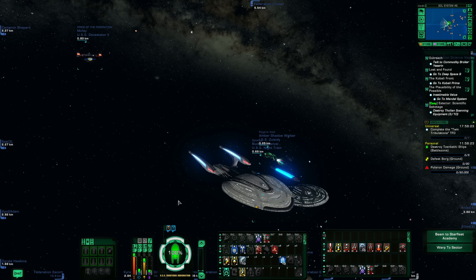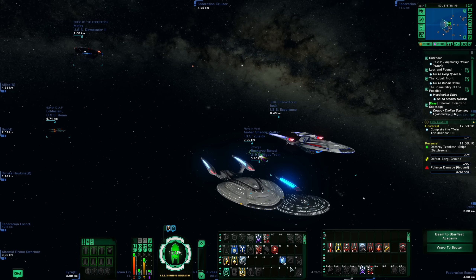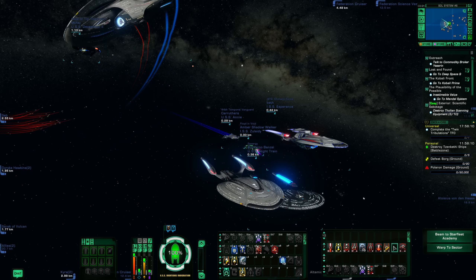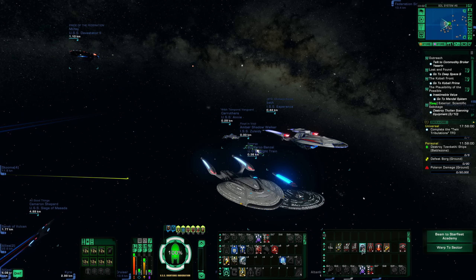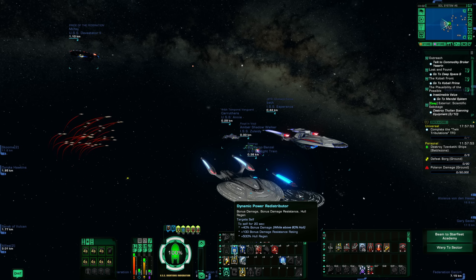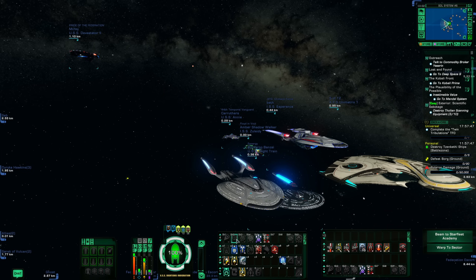I've started to expand mine somewhat, but at a minimum, setting up a basic spam bar for abilities you want up and running all the time is very useful. For instance, this is a beam overload build. My number seven bar is connected to my space bar — it also fires all my weapons. As I'm playing, I'm just clicking this and it keeps those abilities up as much as possible. For things like universal consoles with longer cooldowns that you want to use in specific instances, you're not going to want those on your spam bar.